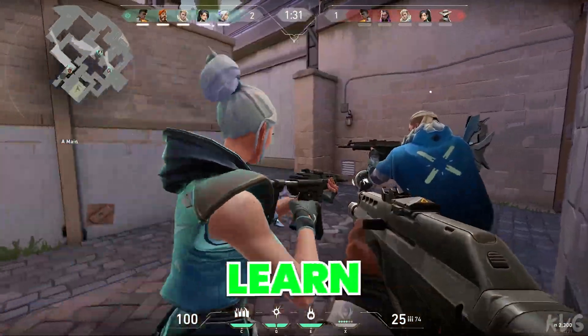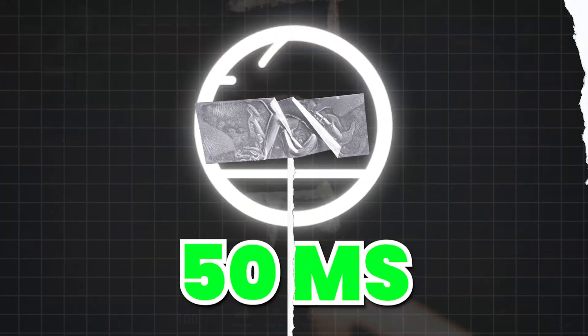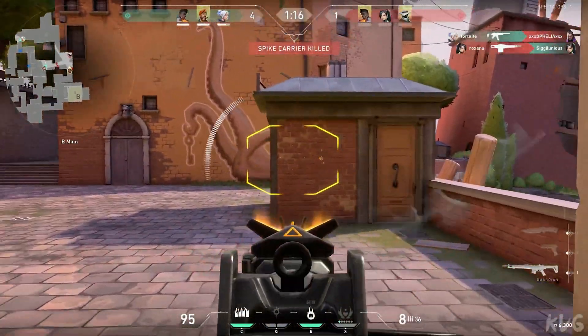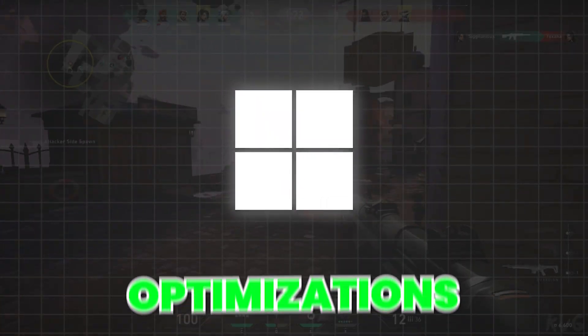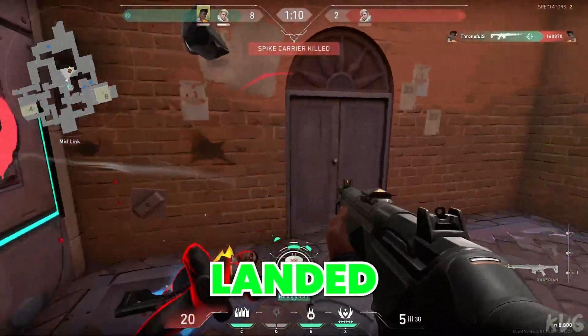In the next 300 seconds, you're going to learn 5 simple yet effective tweaks to slash your latency and lock into max 50ms ping. We'll prioritize your game on the router, swap out your DNS for instant routing upgrades, and unleash Windows network optimizations. Stick around, because every millisecond you save is another shot landed and another round won.